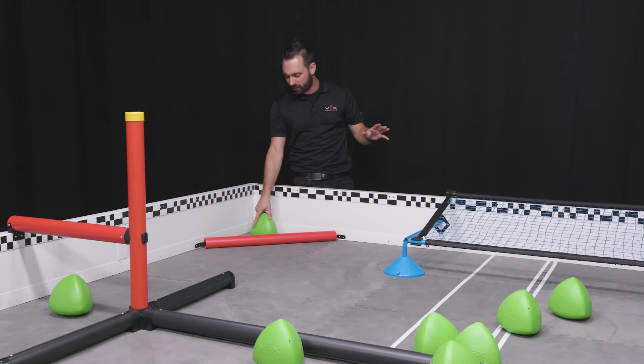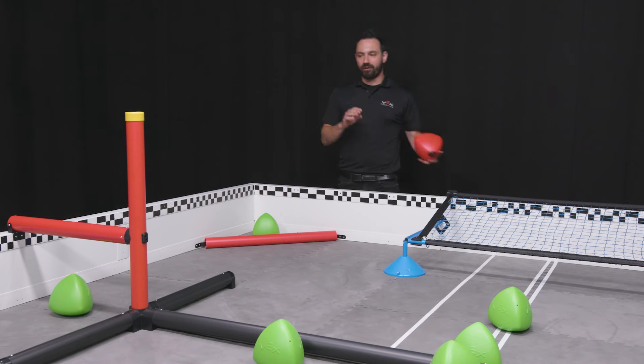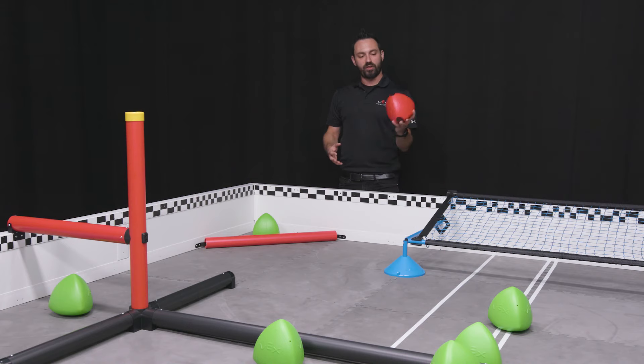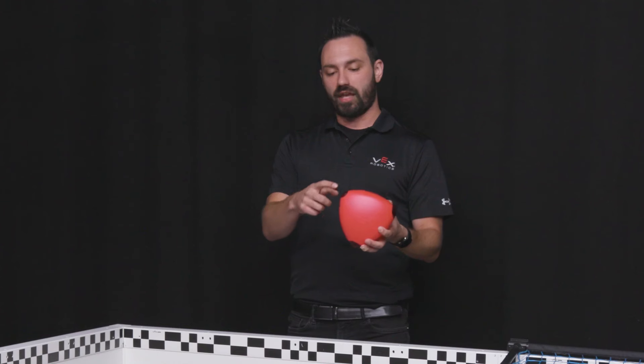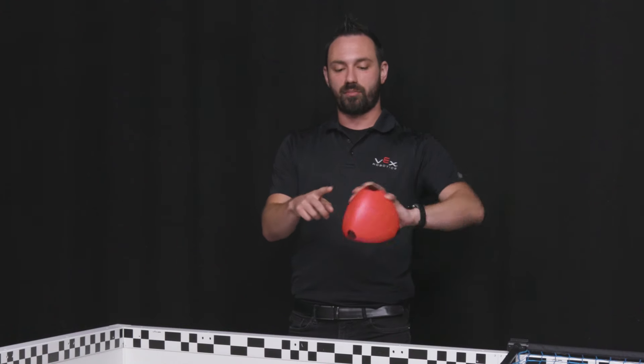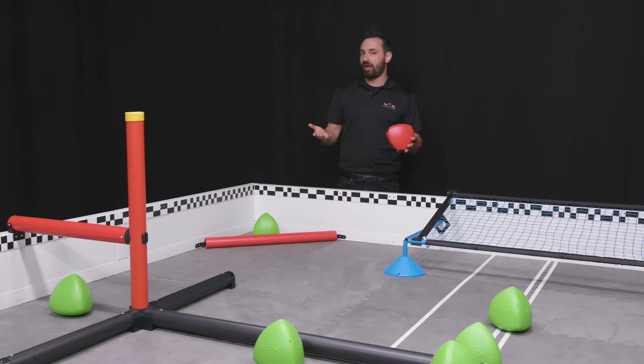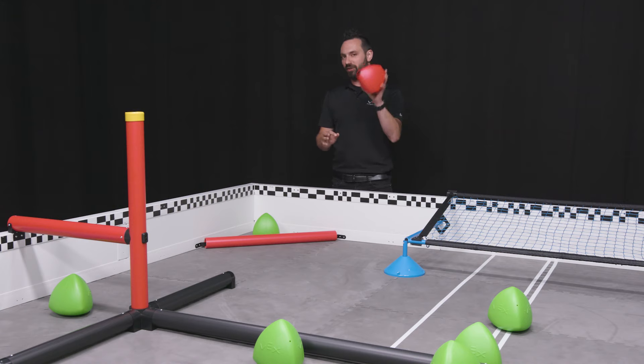We do have red and green tri-balls in the same game. Red-green colorblindness is a common form of colorblindness, so one of the things we are recommending is that event partners, if they choose to do so, can actually place dots or sharpie in the corners of the red tri-balls to help differentiate red from green. We'll release more information about this in an actual game manual update later in the season.